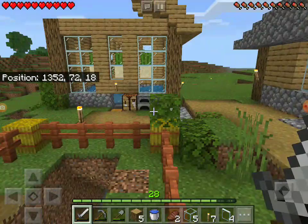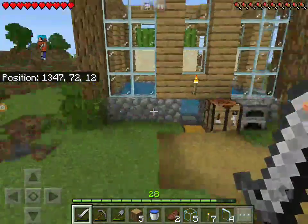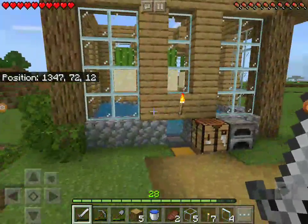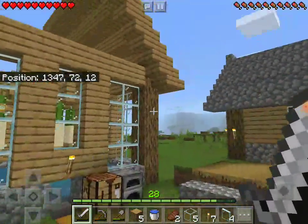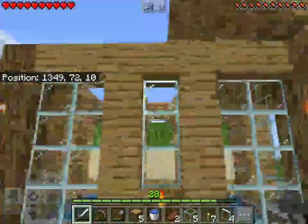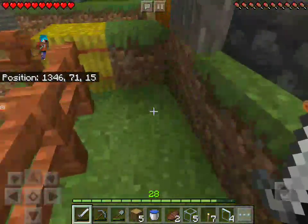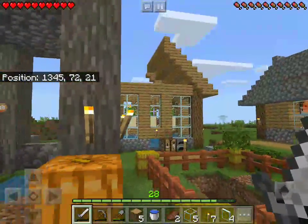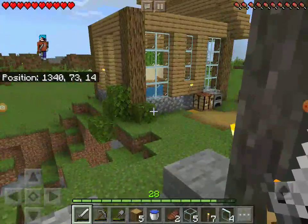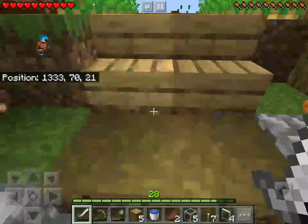I want to get some enchanting done - that's what I want to do. I have 28 levels, you can see in the hotbar. I'm gonna continue to walk on the roof of this thing cause it's nowhere near done. I just finished it. I think it's okay - it's just like a regular house, except you can't live in it.